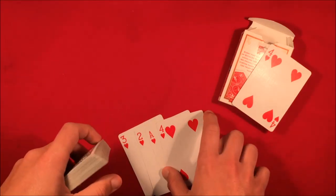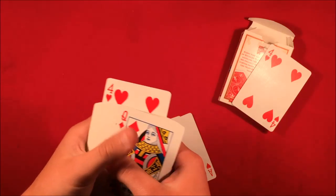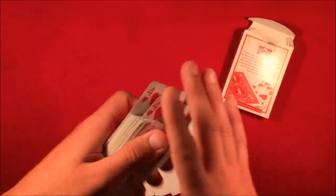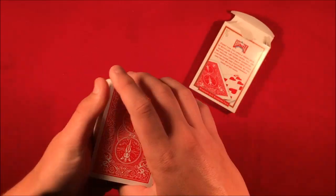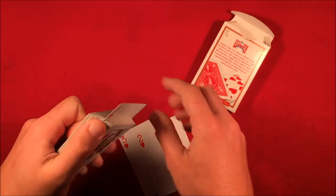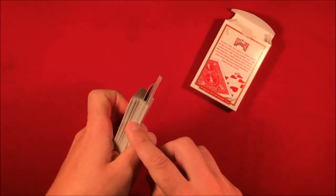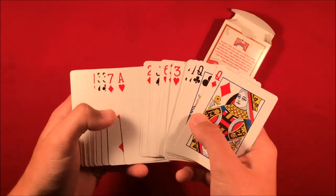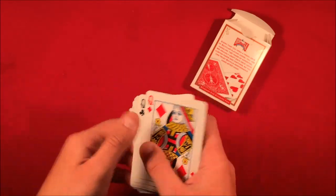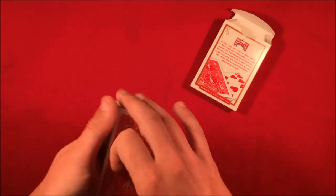Before the trick starts, you want to take the cards and put them in the deck somewhere — I prefer to put them somewhere near the bottom half of the deck, because when you're spreading through you don't want to accidentally flash this red four of hearts that's going to be on top of the deck. So the setup is basically the red four of hearts on top of the opposite color pack, and you take the ace through four and put them throughout the deck not in any order, so it doesn't look like you already have a setup.